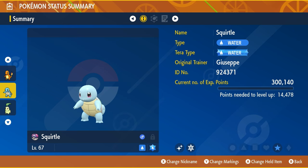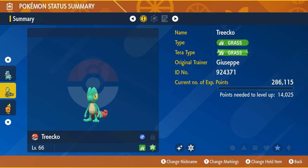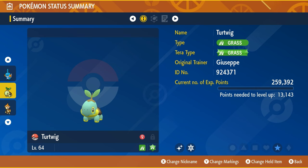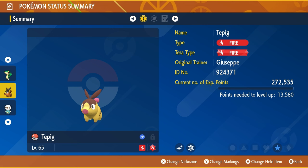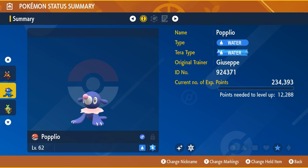In seven days I got all 24 starter Pokemon shiny! Here's every one: Shiny Bulbasaur, Charmander, Squirtle, Chikorita, Cyndaquil, Totodile, Trico, Torchic, Mudkip, Turtwig, Chimchar, Piplup, Snivy, Tepig, Oshawott, Chespin, Fennekin, Froakie, Rallets, Litten, Popplio, Grookey, Scorbunny, and Sobble — all 24 starter Pokemon from Generation 1 all the way to Generation 8.